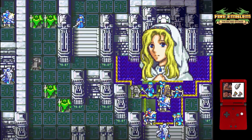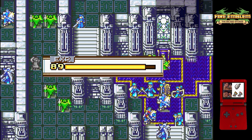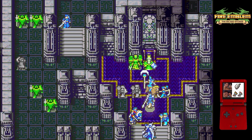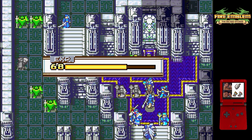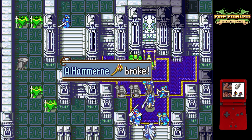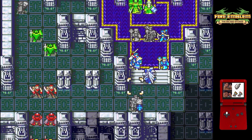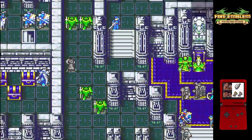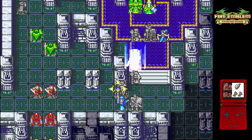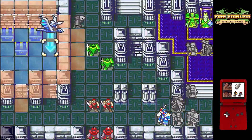We then have Artur hammering the warp staff. Then Lara Shell trades the hammering off of Artur and then hammers the rescue staff that is in Amelia's inventory. The reason it is in Amelia's inventory is because we are going to position her and Cormag into a spot where Mulder can basically swoop in, trade off the rescue staff, and then rescue Erica. Because of how Amelia and Cormag are positioned, it forces Erica to be rescued onto the left side of Mulder.